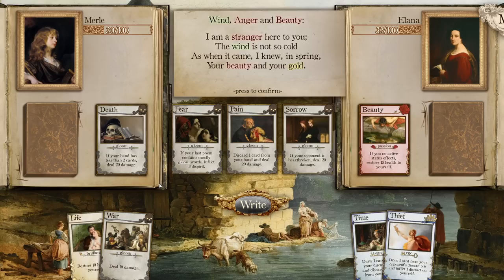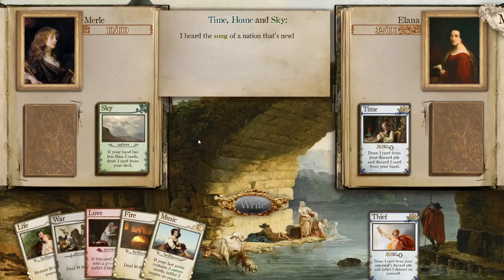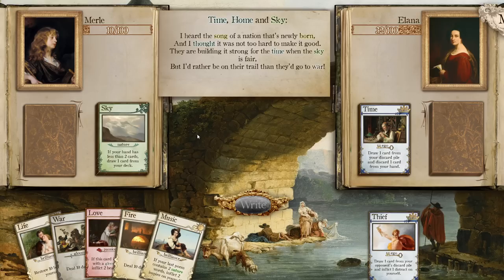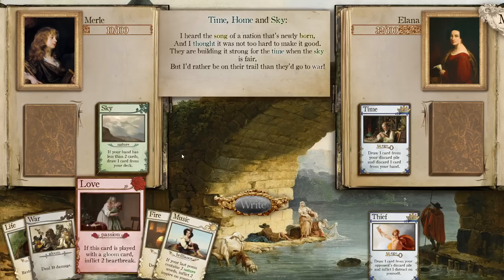'I'm a stranger here to you, the wind not so cold as when it came — I knew in spring your booty and your gold.' Pain is busted — the card Pain is actually broken! 20 damage for discarding a card is not that bad. 'I heard the song of a nation that's newly born, and I thought it was not too hard to make it good. They are building it strong for the time when the sky is fair, but I'd rather be on their trail than they'd go to war.'